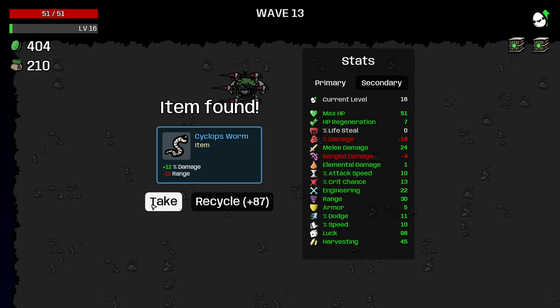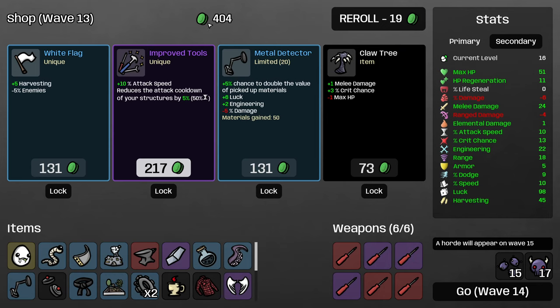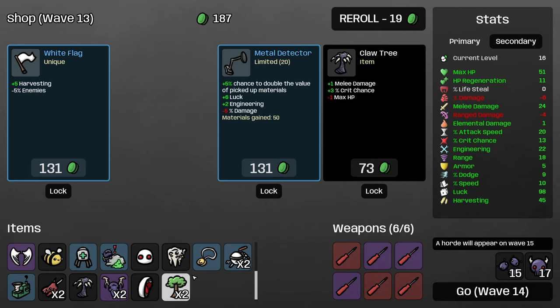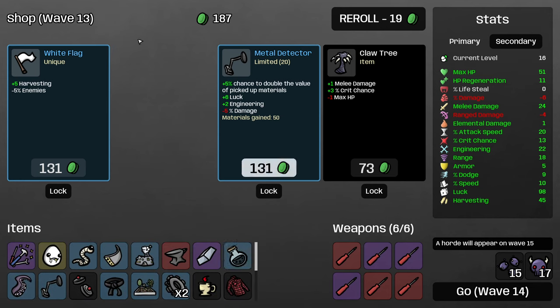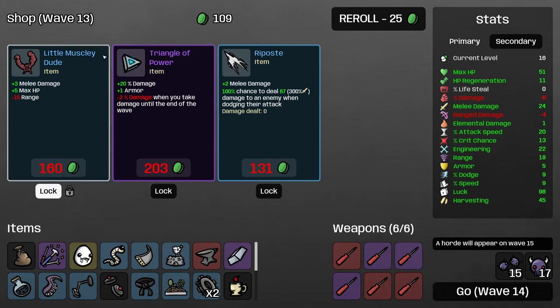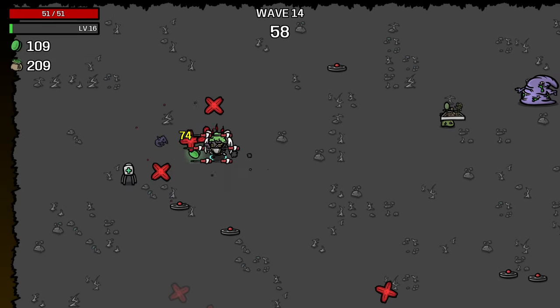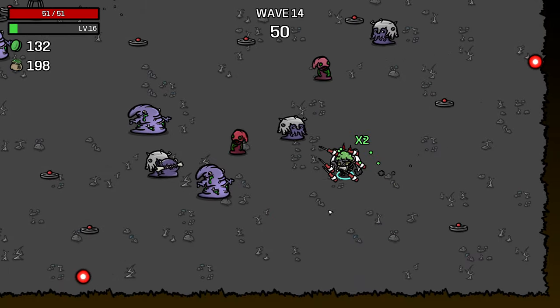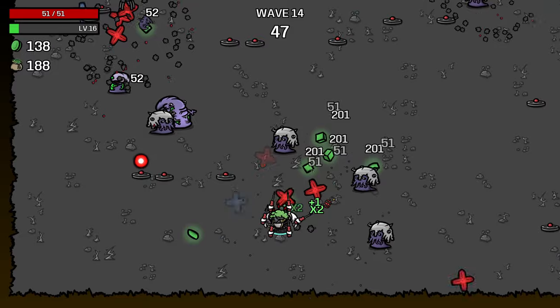I'm going to take the cyclops worm since it's cheap, and take the weird food for sure — regen will help a lot to survive. Improved tools is very good; we only have 10% attack speed right now but that's going to be a lot more landmines. Maybe I'm supposed to take white flag — we're so far behind and I think all I need to do is just not die. I think I'm going to reroll and just look for other defensive things. I'll definitely take bag even though we don't have one yet. Take a little muscly dude for sure. Riposte I'm going to pass on — we just don't have the dodge to support it yet.